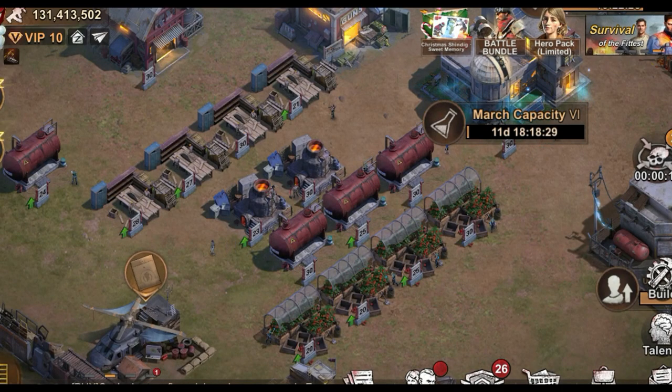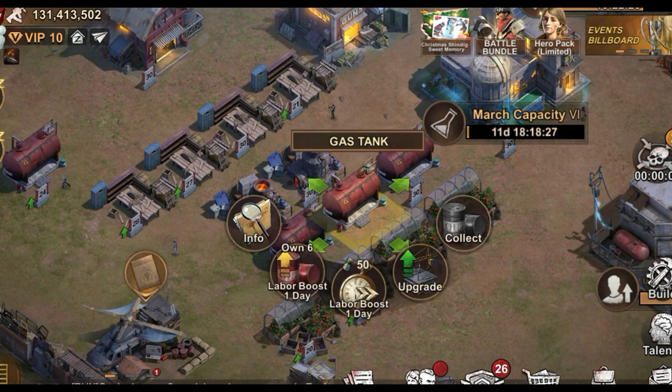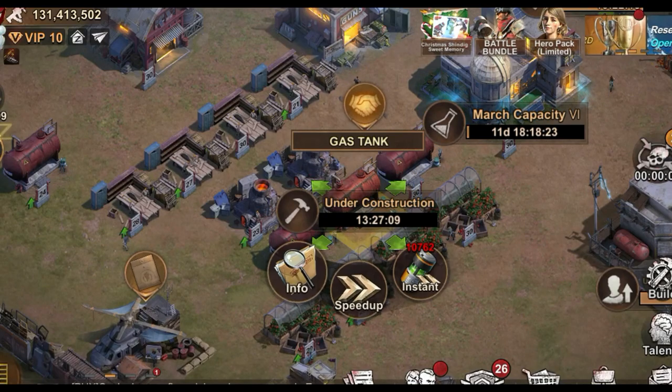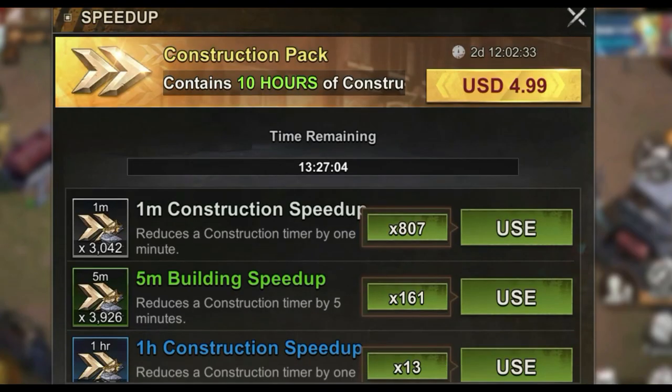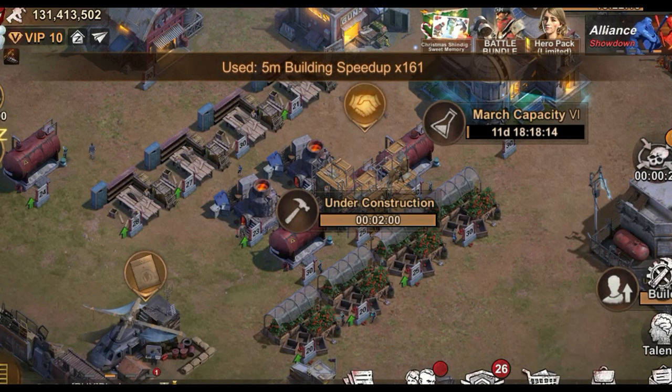First, go to any of the useless production buildings, upgrade it, use speed ups, then cancel the building. The result is free score points. This could be very useful for any player who did not upgrade those useful production buildings.